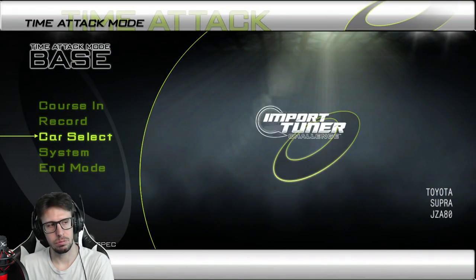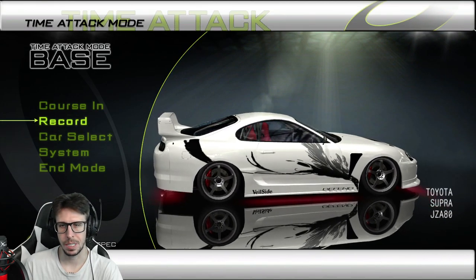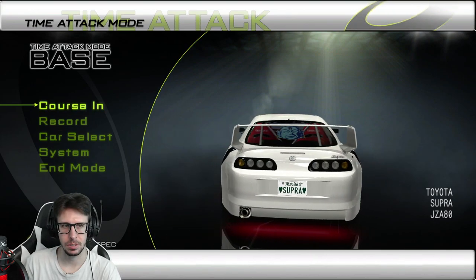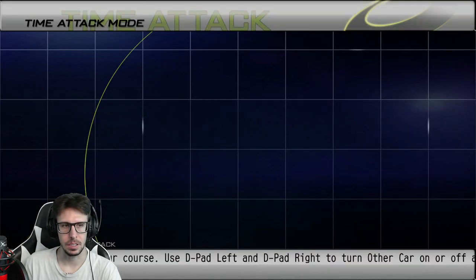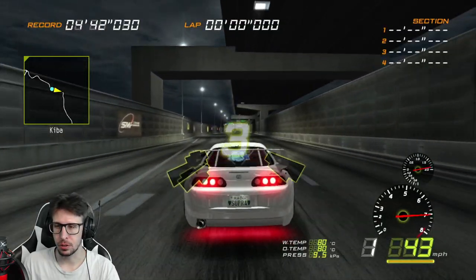We're going to go change cars and get out the Supra. Yeah, the Skyline has like 50 or 60 more horsepower than the Supra, but the Supra's got a little bit more torque and they're about the same. Supra's a little bit lighter, but like 50 pounds. All right, let's see what this does. Record is 442.